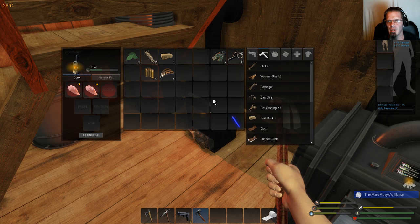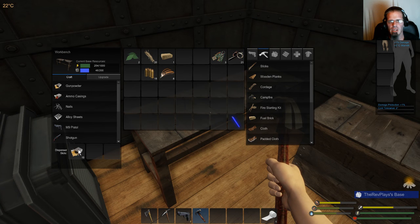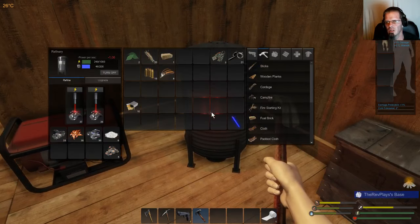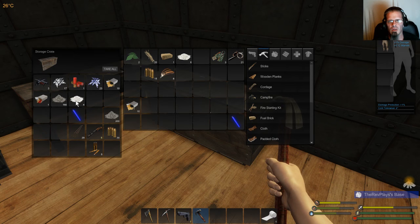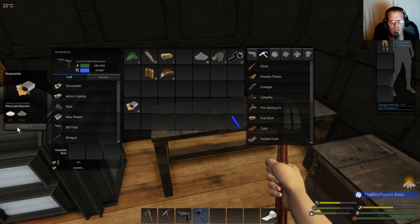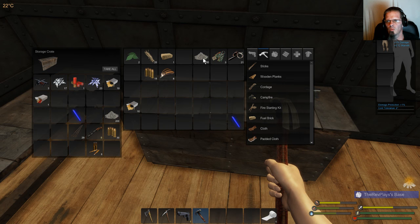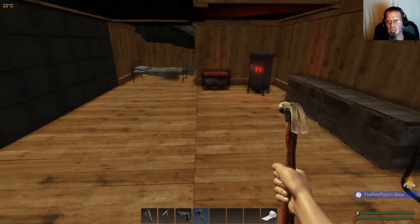Unfortunately I don't have any fat to render — you can get fat off of wolves and bears. Oh, you get ten for one of those — okay, not too bad. You can hear our food sizzling away.